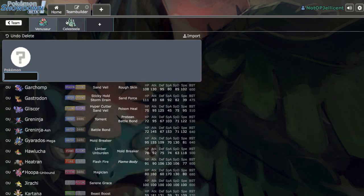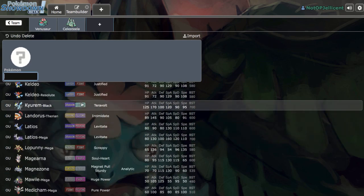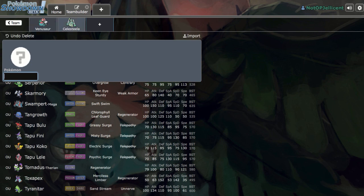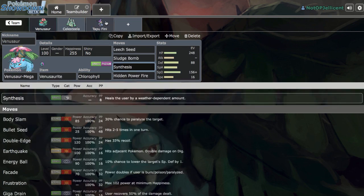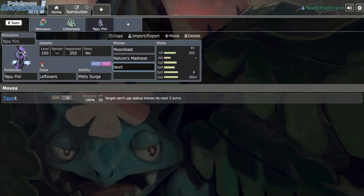We already have a Steel-type, so Excadrill feels too offensive, and Skarmory overlaps with Celesteela. Tapu Fini is a good option, or Rotom-W — both bulky Water-types. Even though we'd have two Electric weaknesses, Mega Venusaur can easily cover those. We'll go with Tapu Fini: max HP, max Speed, four in Special Defense, with Leftovers. The moveset is Moonblast, Nature's Madness, Taunt, and Defog — which is the best set, even though we can't run Water STAB.